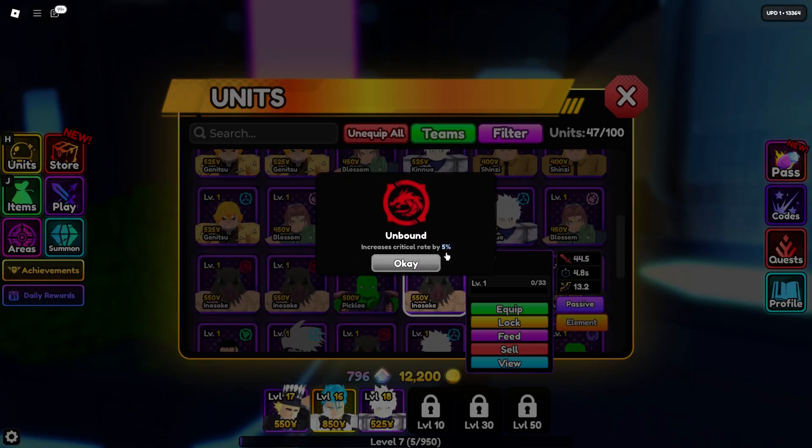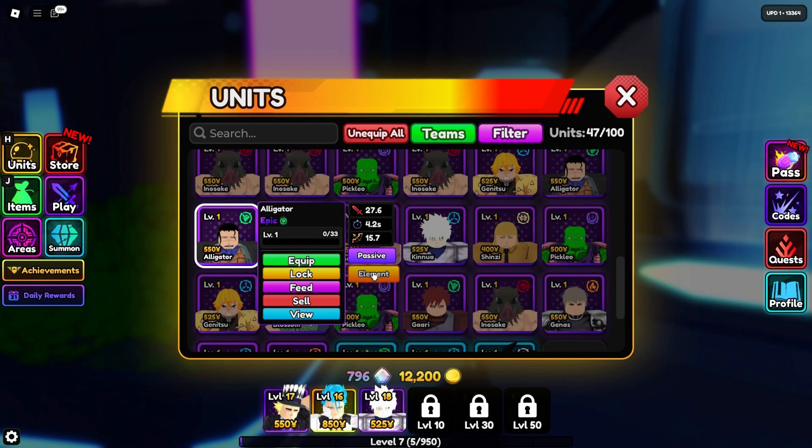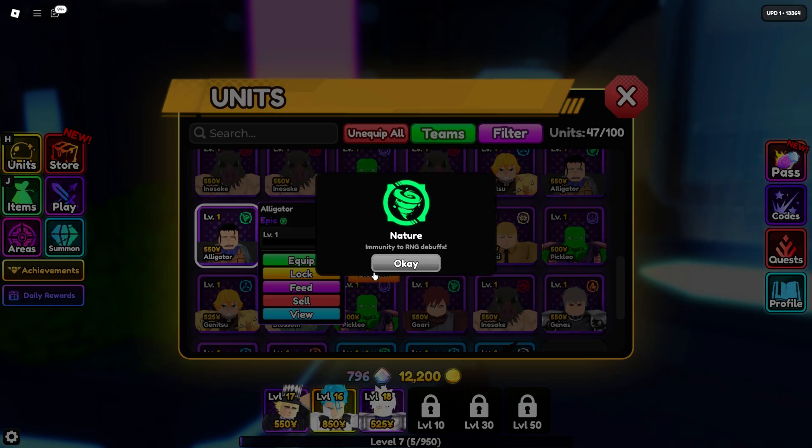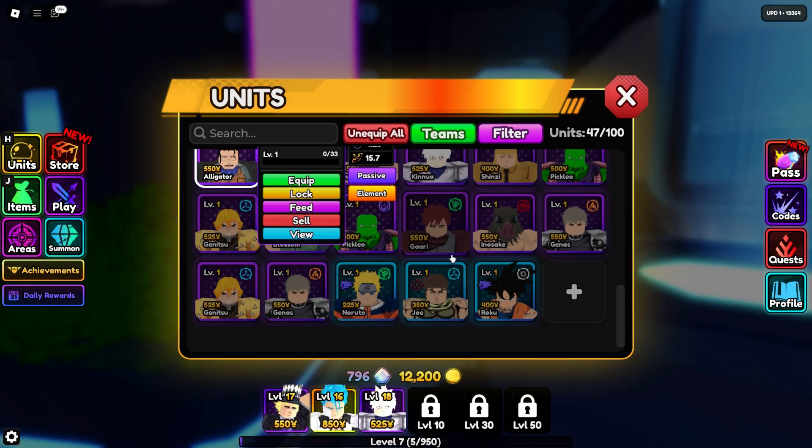Players can view a unit's element by hovering over its profile in the upgrade menu during gameplay. The element system encourages players to diversify their team compositions and adapt to different enemies and bosses, as most have elemental weaknesses.